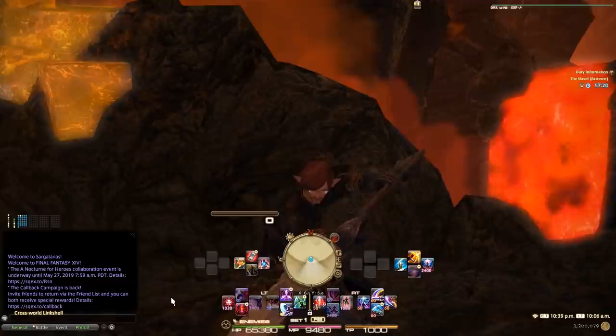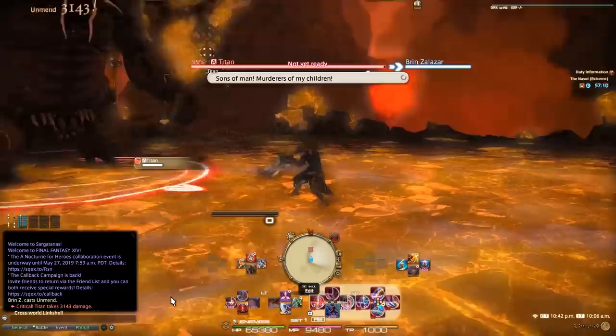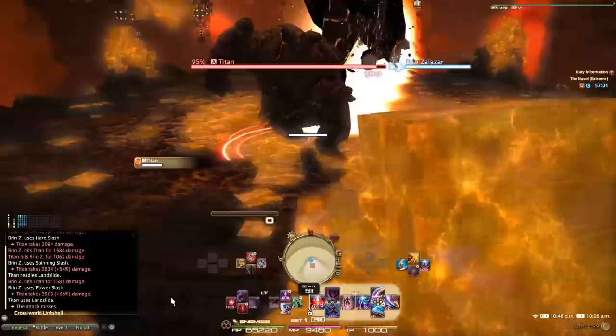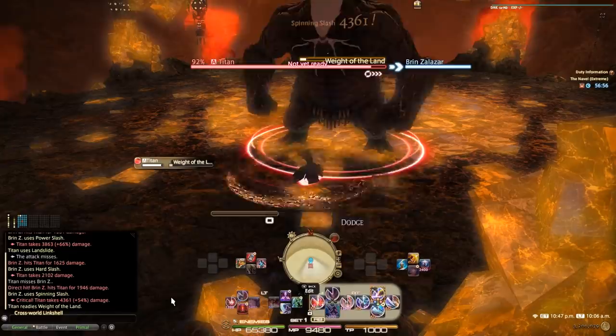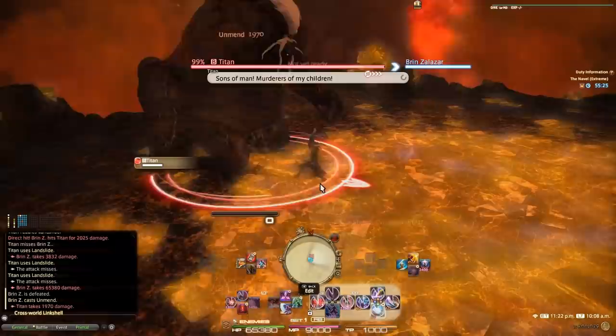So here I am as a tank. The number one thing I constantly see people do, especially when tanking, is that they pull with their ranged attack but then they don't run through the enemy. So here's where they are — they're having the enemy face the party themselves. What you want to do as a tank is when you pull, run through the enemy or a group of enemies so that they're all facing from behind you. That helps out a ton when playing the game.